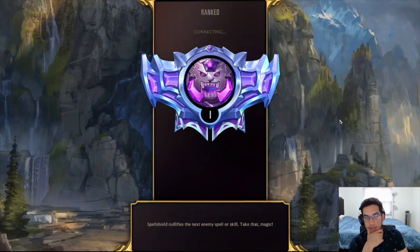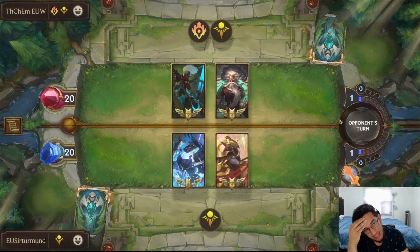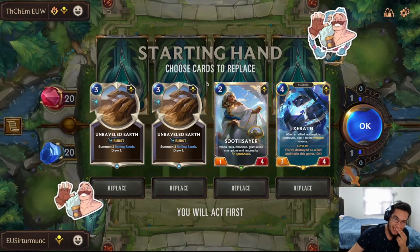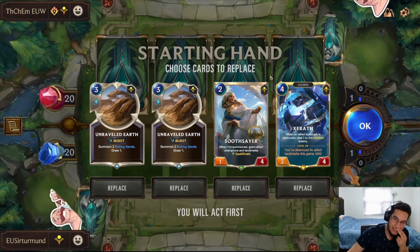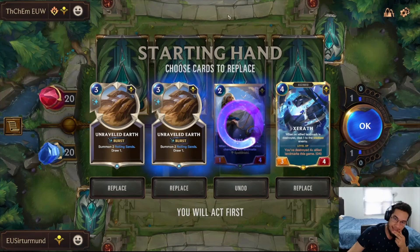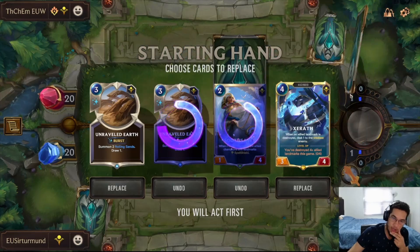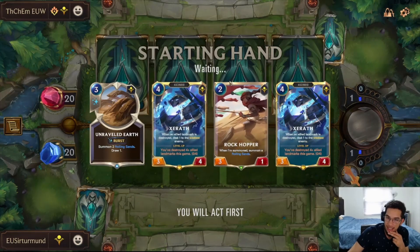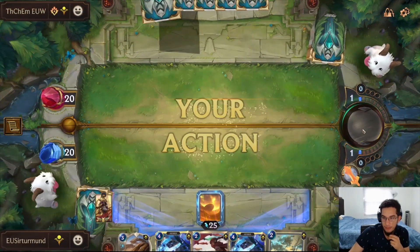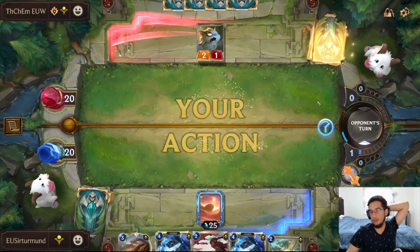So in this matchup we'll be going up against Ekko Zilean. I completely forgot how this matchup goes. We probably don't need the Soothsayer — I think Seraph is going to be really good in this matchup, but Double Rolling Sands is probably pretty bad. I think Rockhopper is really good, Rolling Sands is good, and then Seraph once we have the Rolling Sands on the field will probably be the way to go — make it so he has a really awkward time summoning Ekko whenever we do it.